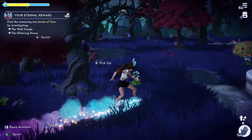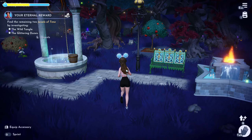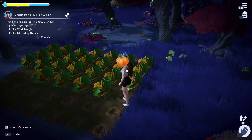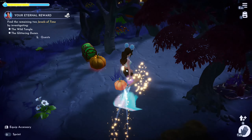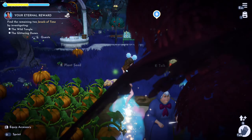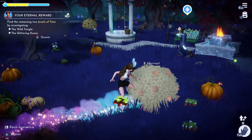It takes four hours to grow a pumpkin, by the way. Once you're done harvesting, you'll get these other items as well — you've got to be quick when grabbing those.